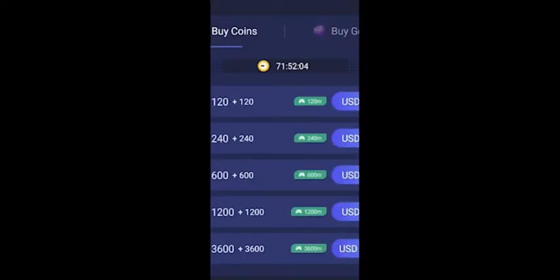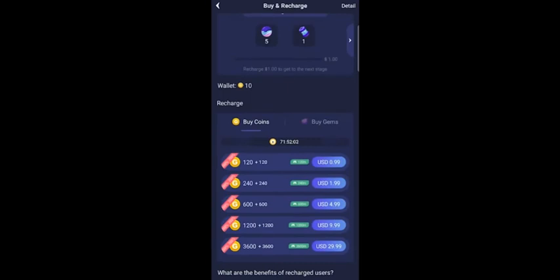You can also buy coins — the rates are showing on the screen. If you want to buy, you can. It's 240 coins for $1, and 580 coins for $2, and so on.